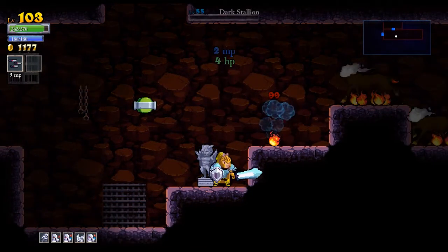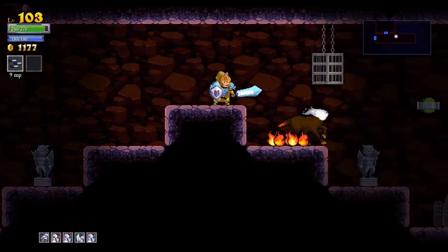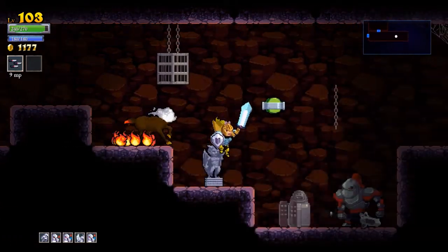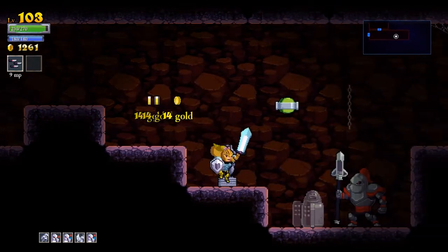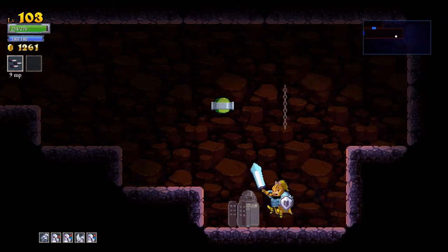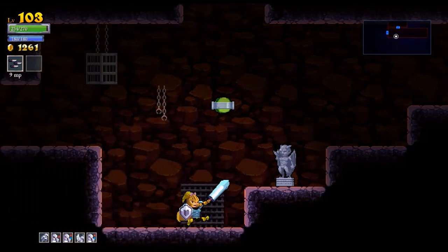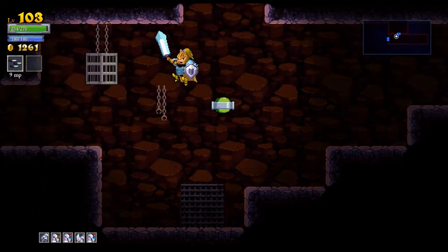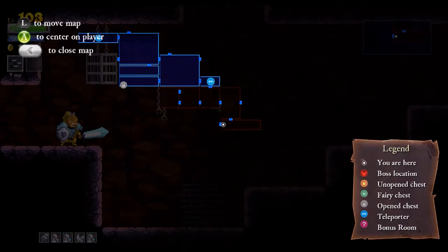These are the easiest dark stallions ever because they are standing in places where they're just going to get stuck. I know now that I can stand up on those things I just broke above my head. Apparently I ended up standing on one and I was so surprised, but people pointed out I've done it many times before. Yes, you can stand on top of these little metal cages.